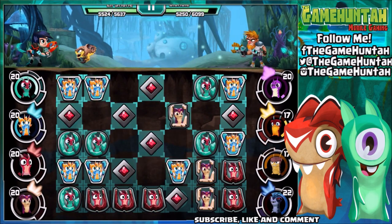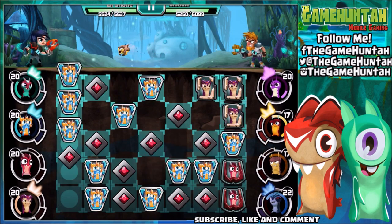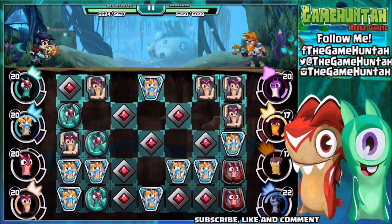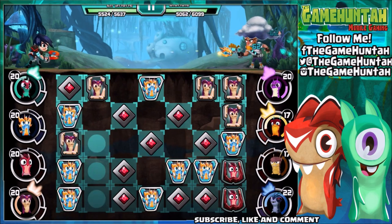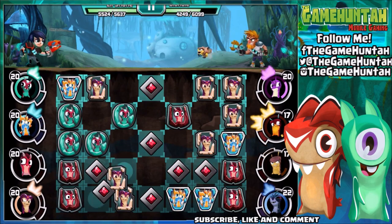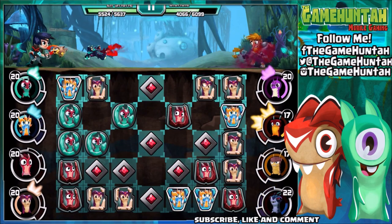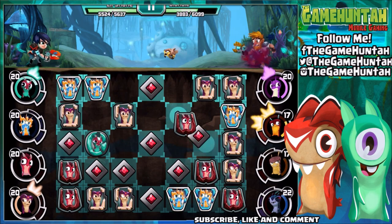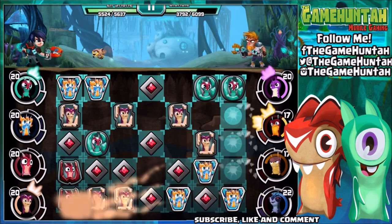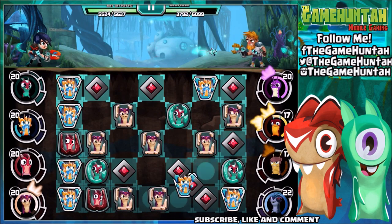We've got combos ready — just counter that! I thought we had this under control. Here comes the thunderstorm. It's a tiny storm — this is not a thunderstorm, it's just a cute little tiny storm, and that's not good.